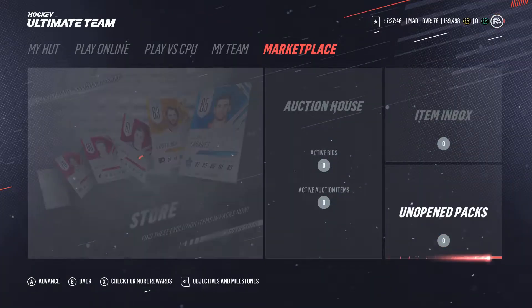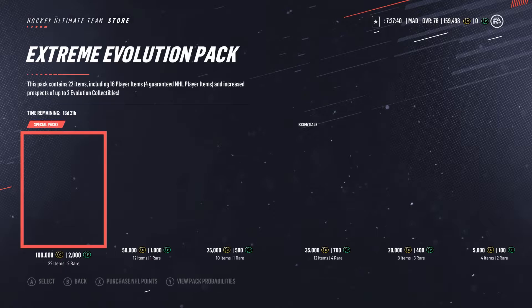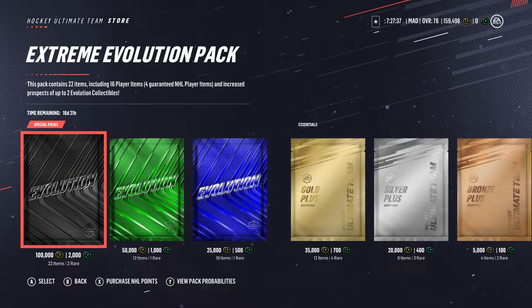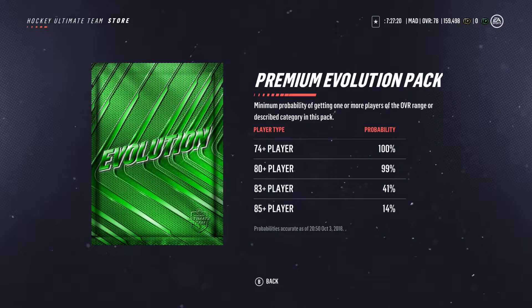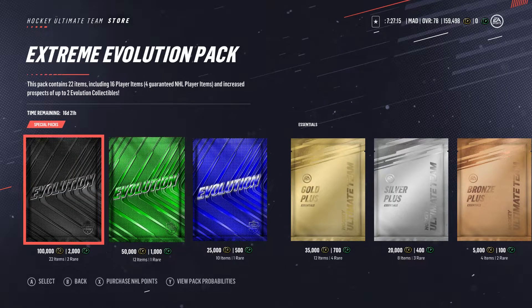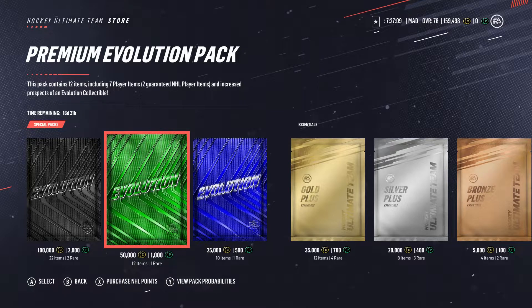Only have 159k so we're gonna go for the 100k and the 50k pack. I remember last year you could buy packs and save them to open later — I think they took that out. I hope I didn't already open 200k packs by accident. I think they were the choice ones. Anyway, the pack probabilities are pretty cool — 40% chance of getting 85 plus in one, and about 22% in the other. Hopefully we can pick up one of those evolution guys.